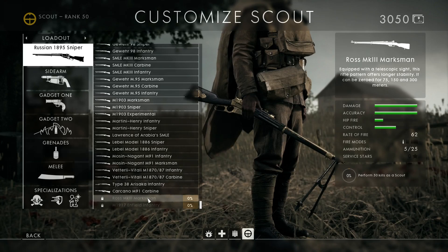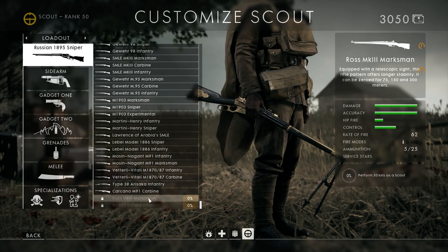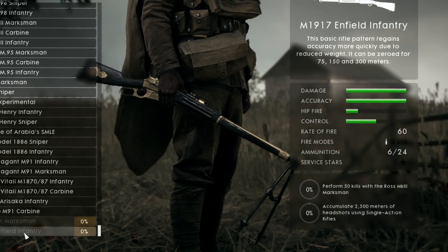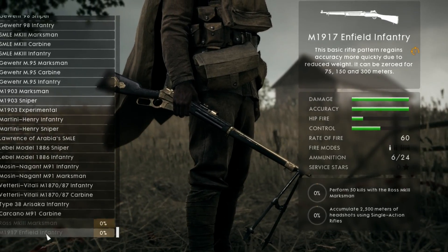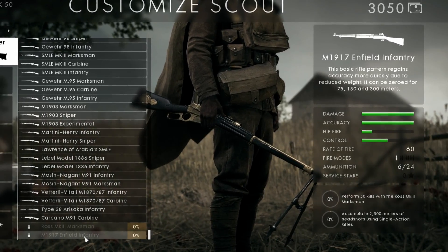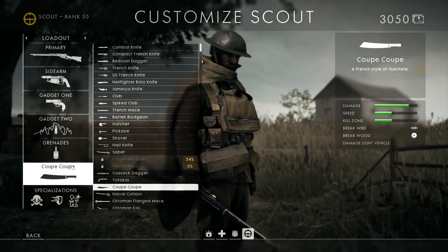For the scout class: to unlock the Ross MK3 marksman, perform 50 kills as a scout — extremely easy. For the M1917 Infantry, perform 50 kills with the Ross MK3 marksman and accumulate 2500 meters of headshots using single-action rifles. Again, very easy.